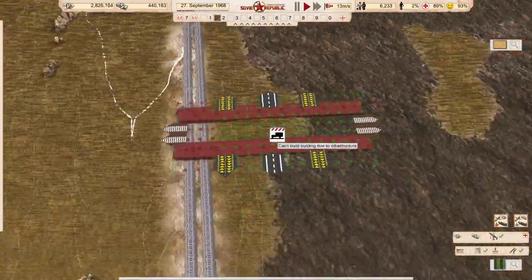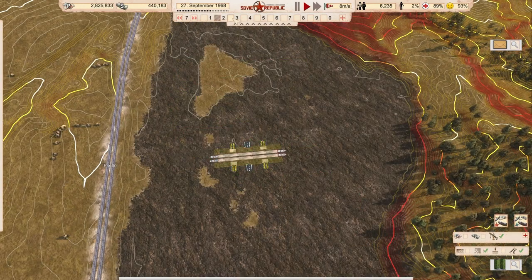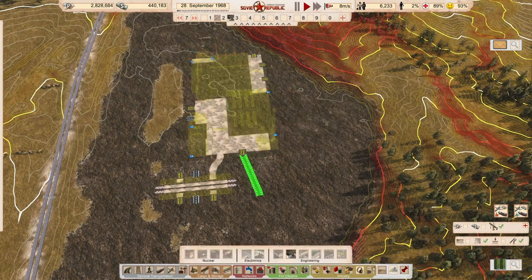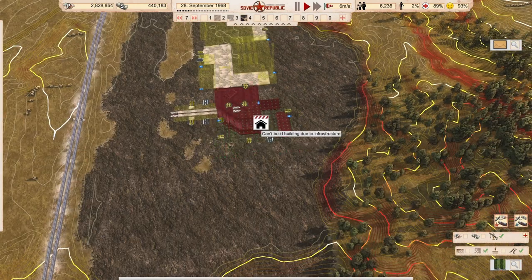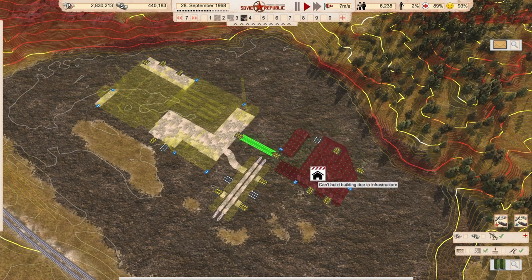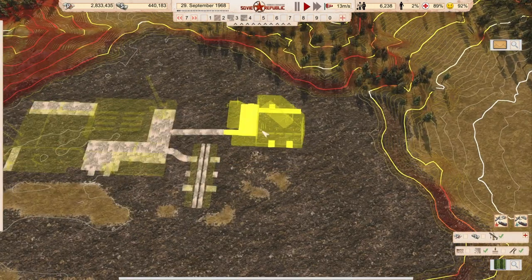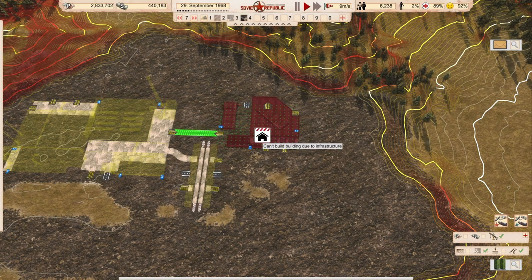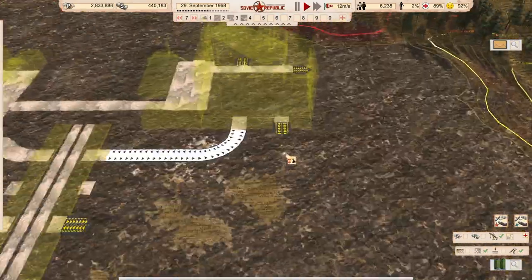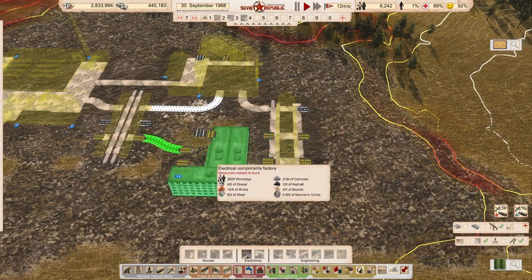Here we see the plateau above the city. It's a little puzzle game - I want to have everything connected with everything as usual, and I want to make use of all the connections coming out of the cargo station. On the left you see the big vehicle factory which has a cargo station connection, and on the right there's the mechanical component factory. It needs cargo station access for materials - steel - and I want to share the materials with the vehicle factory. I also decided to plug in a warehouse because it's convenient.